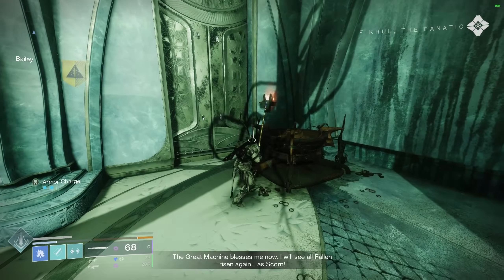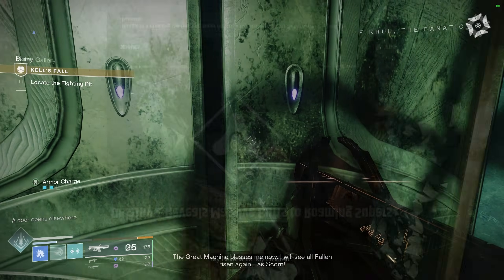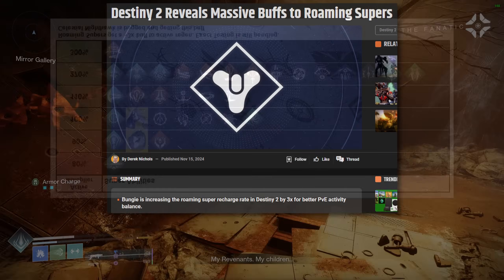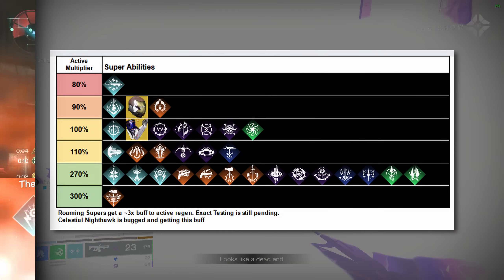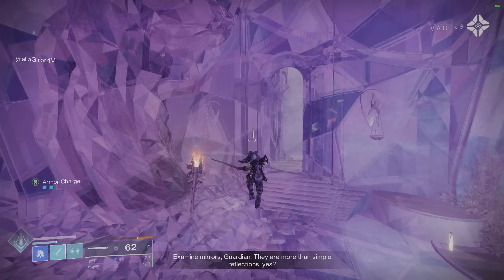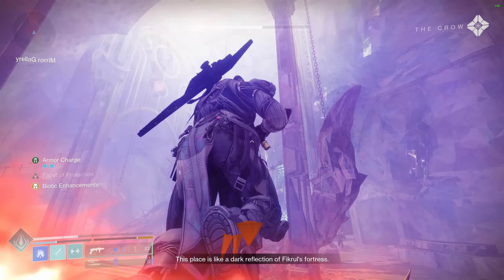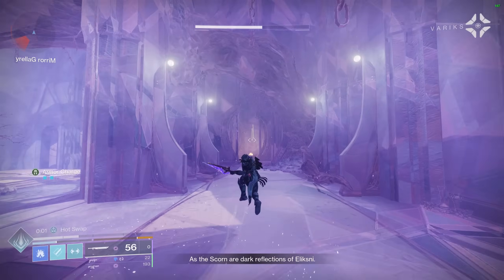However, this mechanic has received some newfound attention from the Destiny community thanks to a recent update. In Update 8.1.5, Roaming Supers were buffed to receive around triple the super energy from active damage sources, which has led to plenty of clips of people farming multiple golden guns and burning mauls in a single damage phase. Since this mechanic now shows enough promise to potentially make super spam a viable damage strategy, or at least more endgame viable in general, it began to raise a lot of questions in my mind.